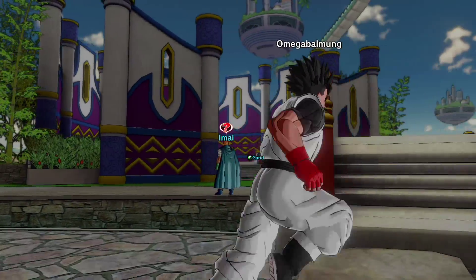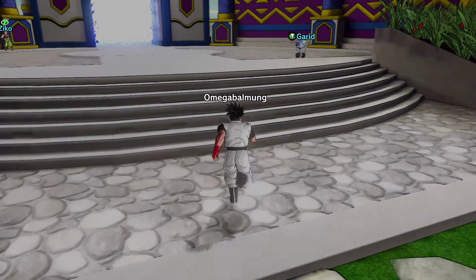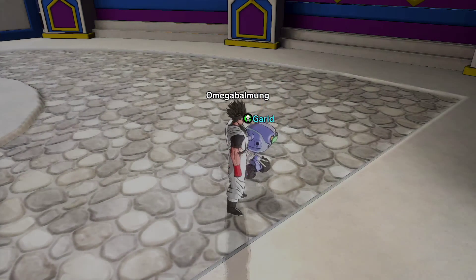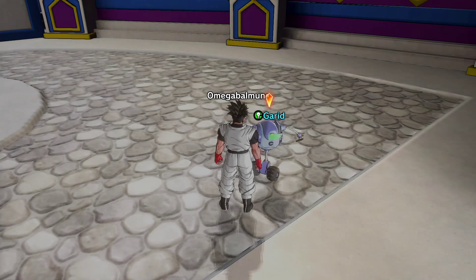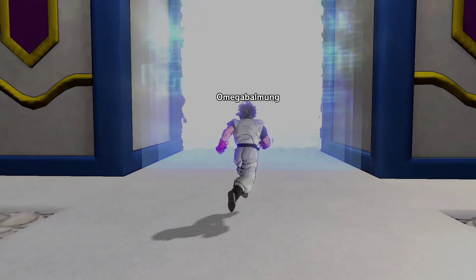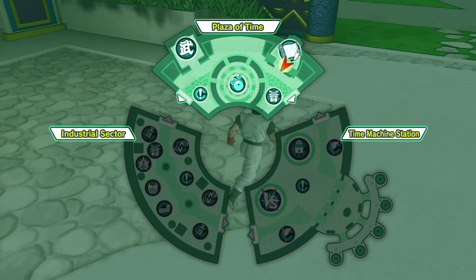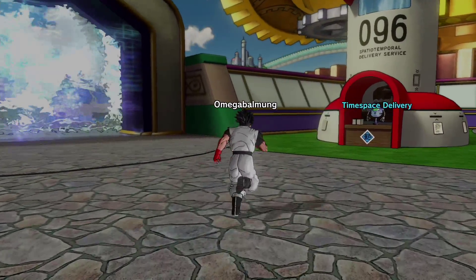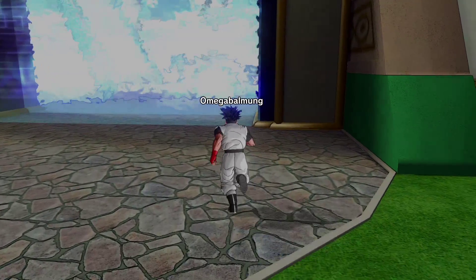These guys with question marks look like they offer quests — let's see what they have. One NPC says his database is loading, so nothing yet. There's a time space delivery spot, which I guess is like your mailbox — nothing yet there either.